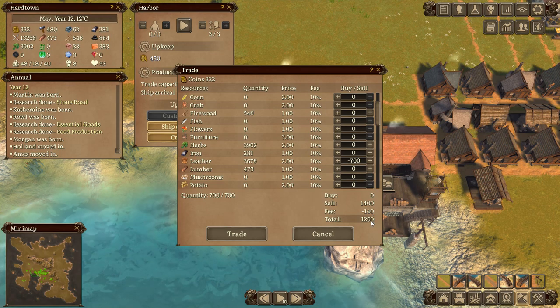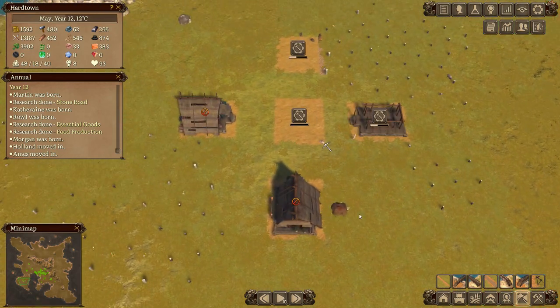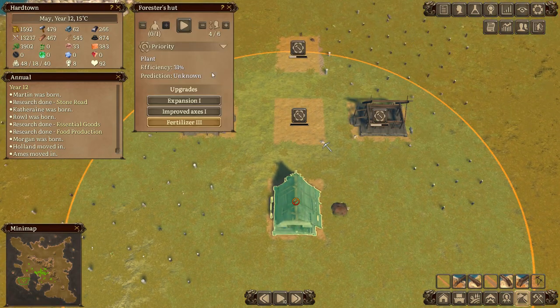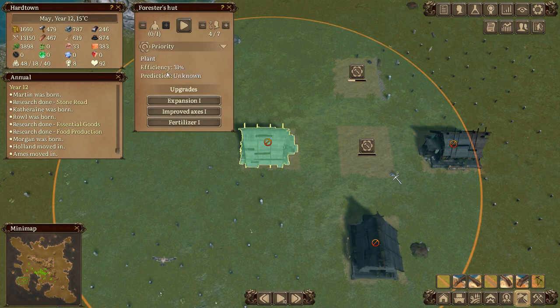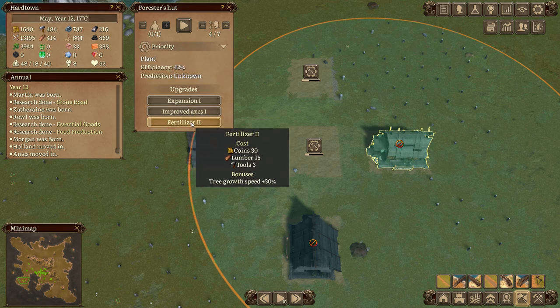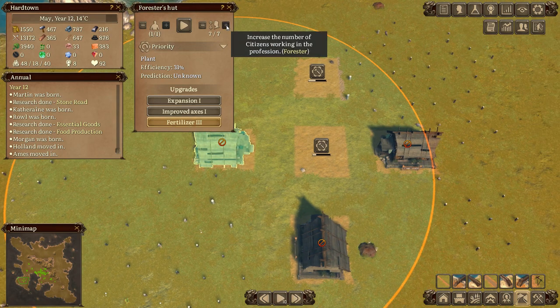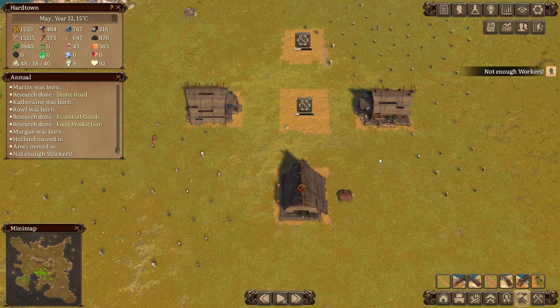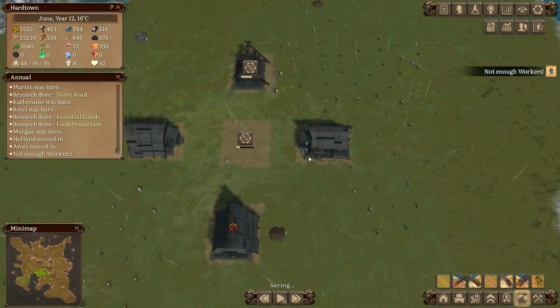Look at that - 1260, it's up! Okay, let's go down here. We've got our third forester being built. That one's set to plant, this one's set to plant, this one's set to plant - we'll do the fertilizer on all of them, same on each. One, two and three. Let's get three guys in there - awesome sauce. They can start planting up.